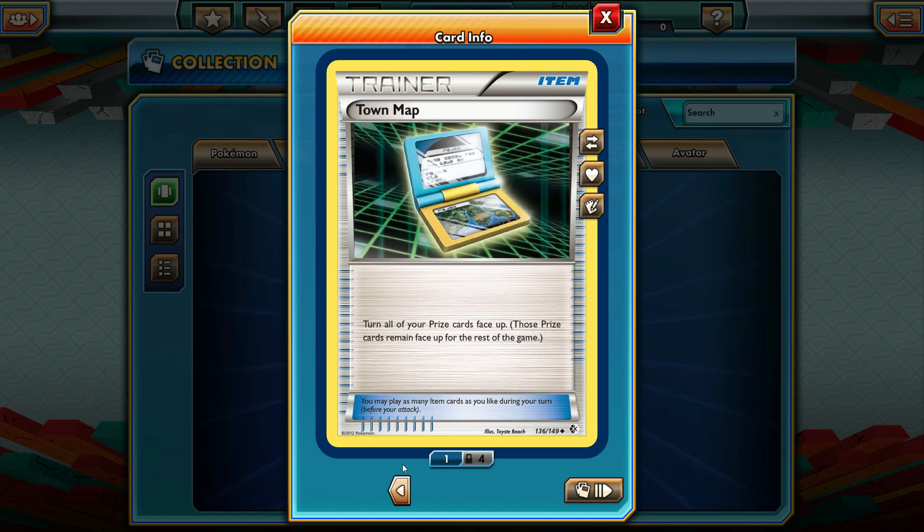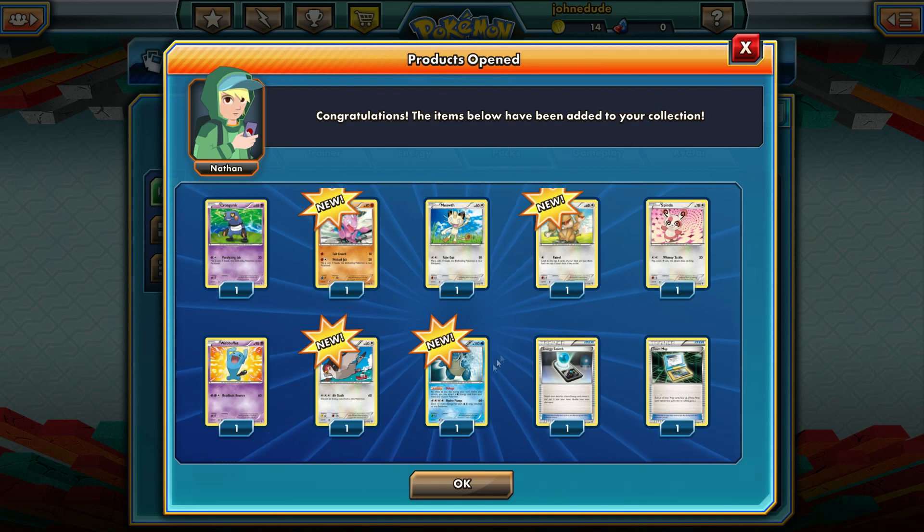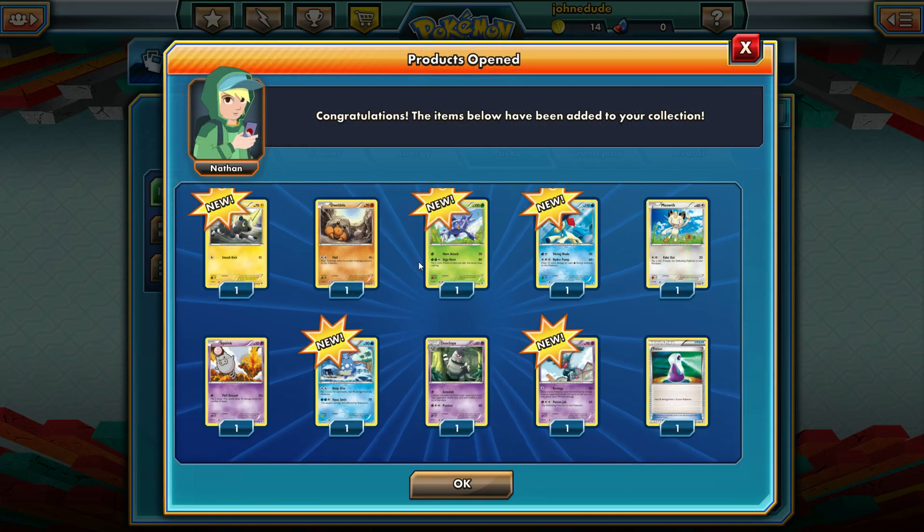And we got an Energy Search and Town Map. Not too great — Town Map's not the best item in the game. But all around, very happy with that first pack because Blastoise is super cool. But we can do better.